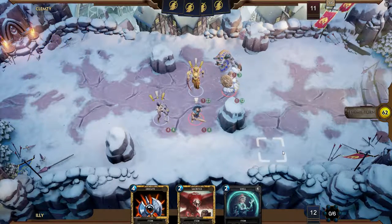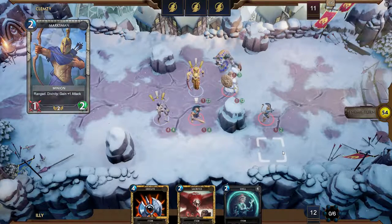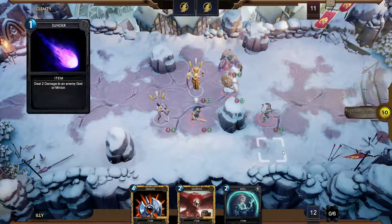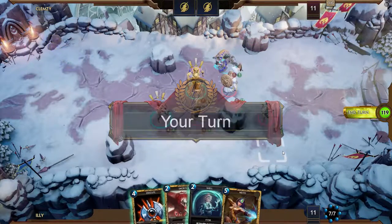He plays Brute. He had the second Brute, so he doesn't have any more Brutes. So if he's got Spartan Athena, Brontus... Does he just have a bunch of small minions? Why does he Sunder Sobek?